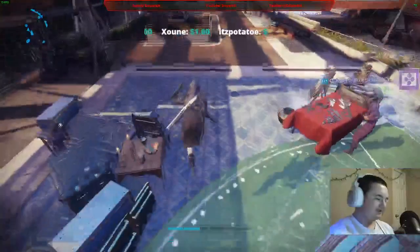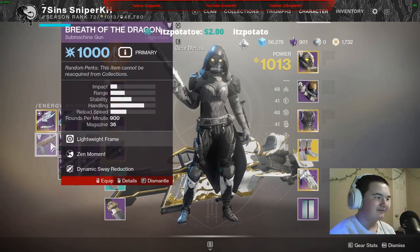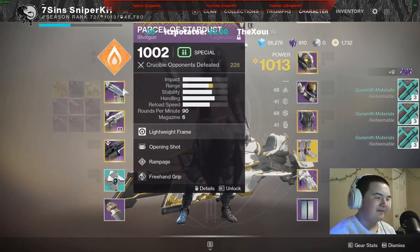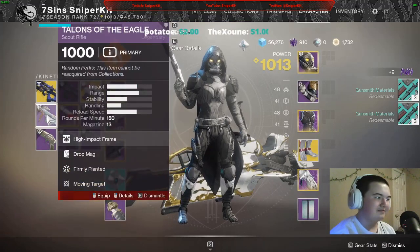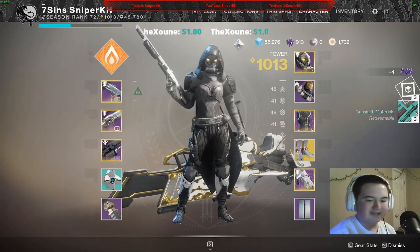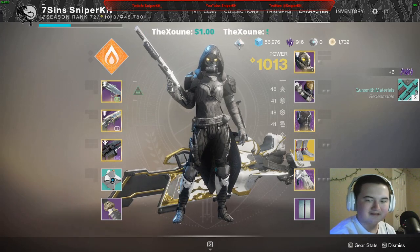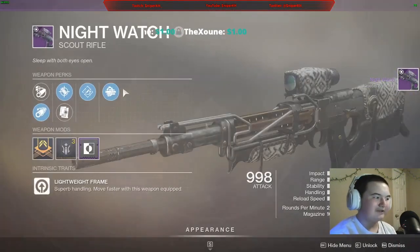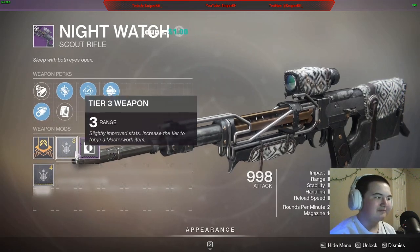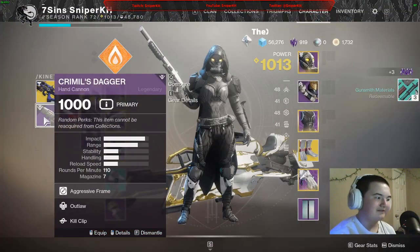We didn't get the god roll Claws unfortunately, but we got some really good rolls. I'm making a lot of legendary shards from dismantling. I already have a really good scout rifle on another character - let me transfer it over. I don't need scout rifles when I have this one. This scout rifle alone has one of the best possible rolls you can get - if I could get a stability masterwork this would be a perfect weapon.